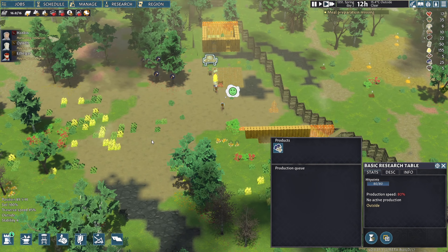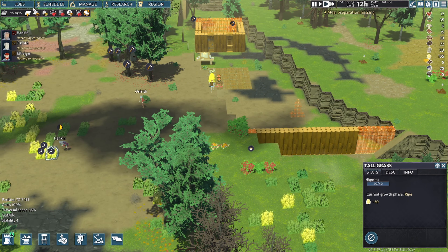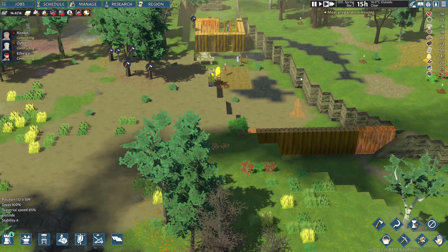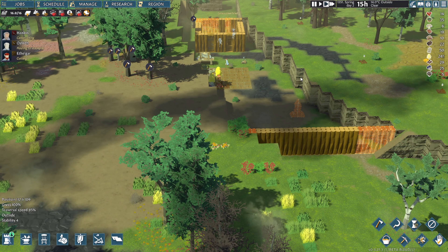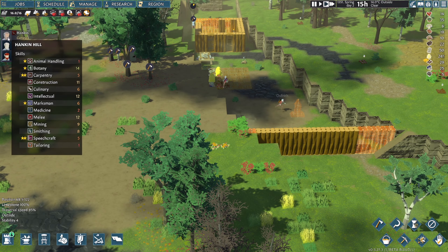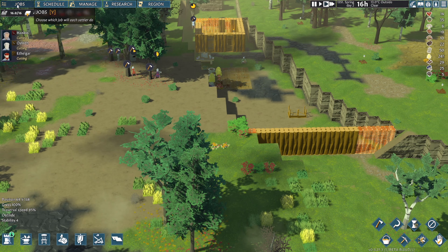They're starting to get things done. The stockpile is sorted, they'll move on to chopping wood soon. The campfire has been put together. They're now starting to construct properly. Who's our cook? Checking primary skills — six, four, eleven. Ethelgar has the highest at eleven, so Ethelgar, you're going to prioritize cooking.